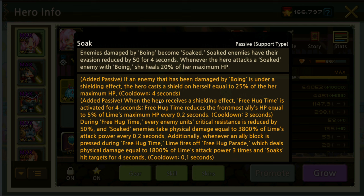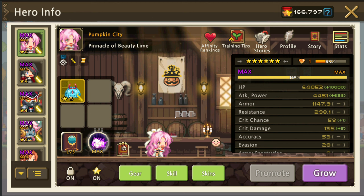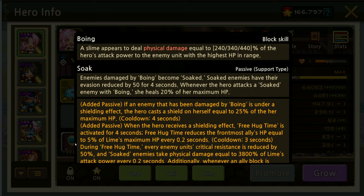Whenever the hero attacks a soaked enemy with Boing, she heals 20% of her maximum HP, which is really good. For her SBW: if an enemy damaged by Boing is under a shielding effect, the hero casts a shield on herself equal to 25% of her maximum HP, cooldown four seconds. When the hero receives a shielding effect, Free Hug Time is activated for four seconds — it reduces the frontmost ally's HP by 5% of Lime's max HP every 0.2 seconds, cooldown three seconds. During Free Hug Time, every enemy's critical resistance is reduced by 50%, and soaked enemies take physical damage equal to 3800% of Lime's attack power every 0.2 seconds. Additionally, whenever an ally block is pressed during Free Hug Time, Lime fires off a Free Hug Parade dealing physical damage equal to 1800% of Lime's attack power three times, soaking hit targets for four seconds.